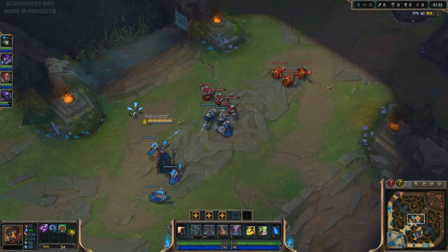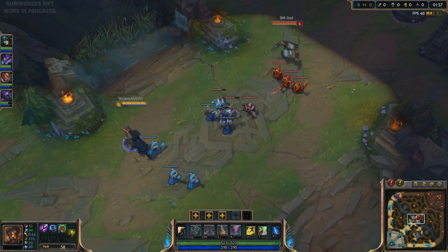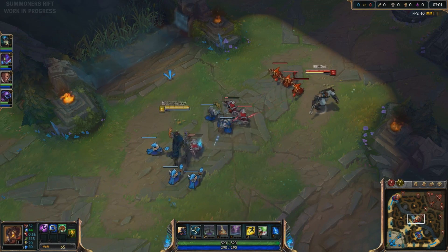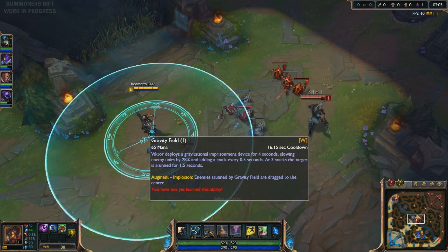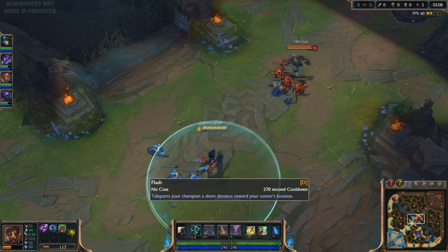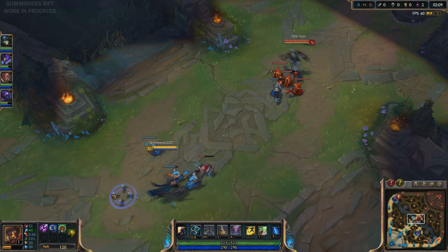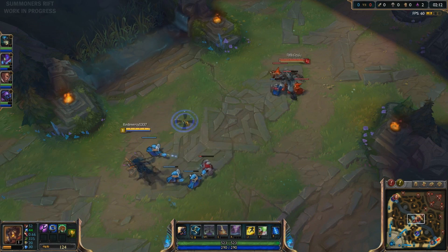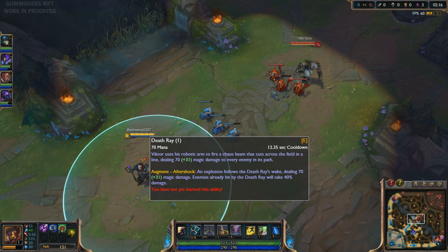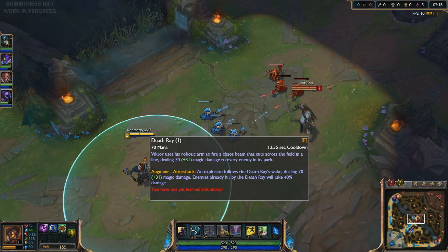The upgrade now, instead of casting it faster like on the live server, actually pulls enemies into the center, which is actually pretty interesting — so I can hit my E and ultimate easier on them and it'll hit a lot more people. Upgrading his ultimate now gives 20% more move speed for the cloud thing.